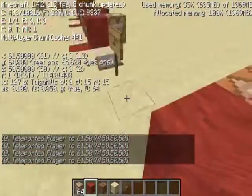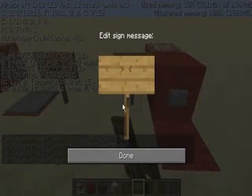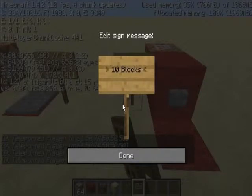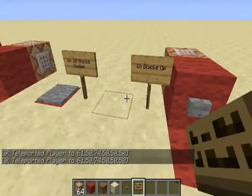That spawns me 10 blocks up — so that's how you write them in. Really cool. And now I'm going to put that there — 10 blocks up. It's a really cool way to teleport.